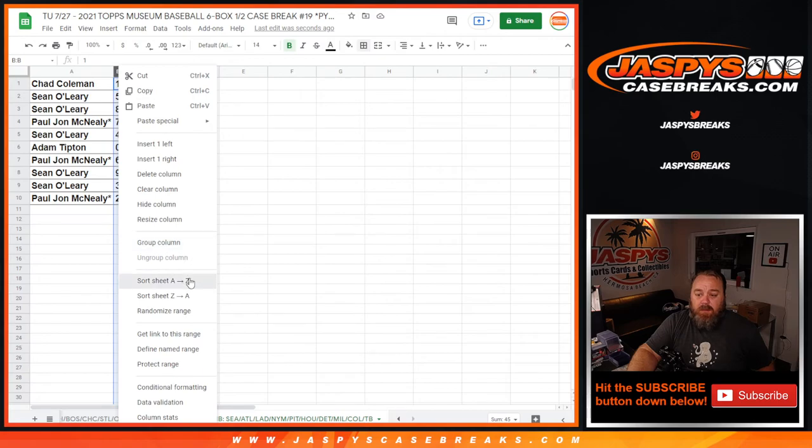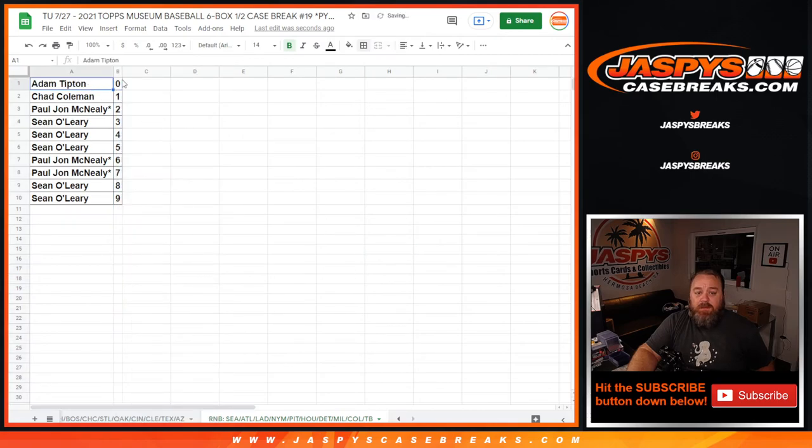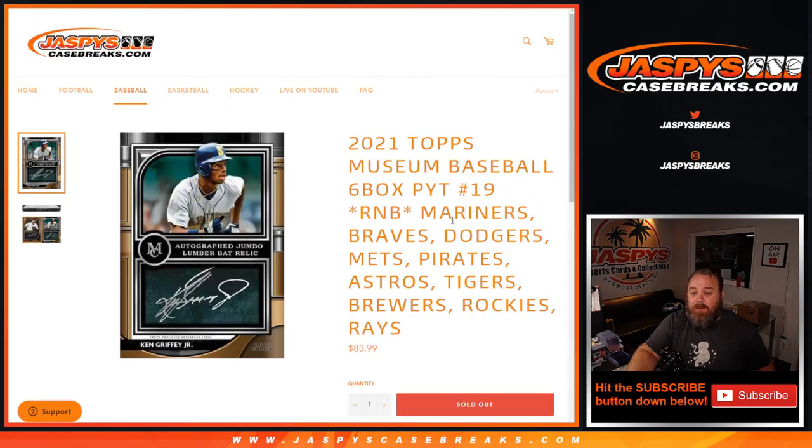Let's sort that by numbers: Adam Tipton with the zero spot will get any and all redemptions for these 10 teams, even known one-of-one redemptions, while Chad with the one spot will get any in-person one-of-ones. That is the random number block randomizer for the Mariners, Braves, Dodgers, Mets, Pirates, Astros, Tigers, Brewers, Rockies, and the Rays for the 2021 Topps Museum Collection Baseball six-box pick-your-team number 19, coming up next in a separate video. I'm Sean, JaspersCaseBreaks.com — thanks for hanging out, we'll see you next time.